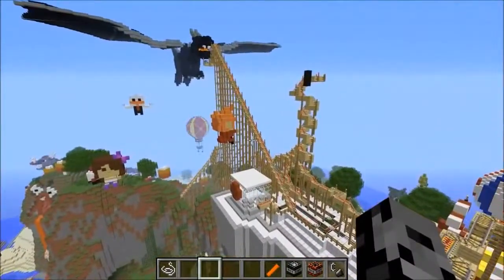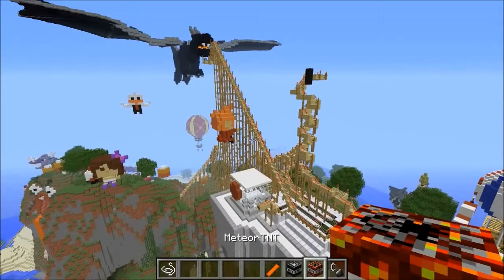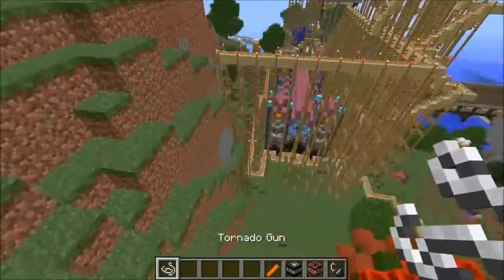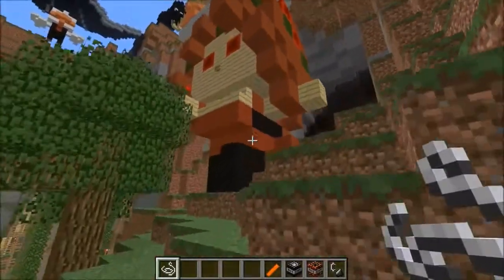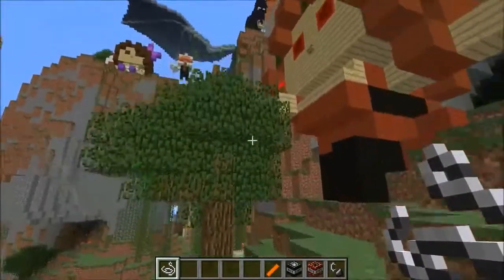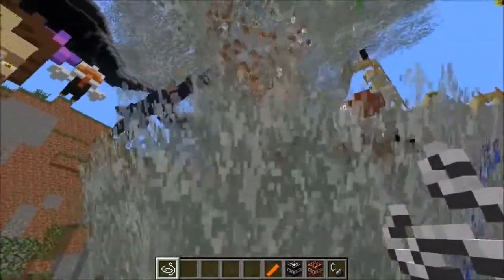I try to start with the weaker stuff because some of this could like annihilate everything — a meteor TNT could probably take out half this island and we don't want to start like that. So I'm gonna toss down a tornado right in the middle of the map and we'll see what happens. Oh, is she holding a flower? I feel bad — that's like your little hand with the flower. Anyways, tornado, I'm sure you're gonna be okay.